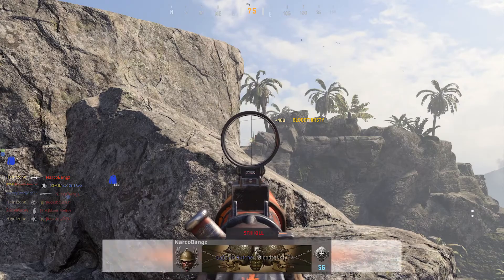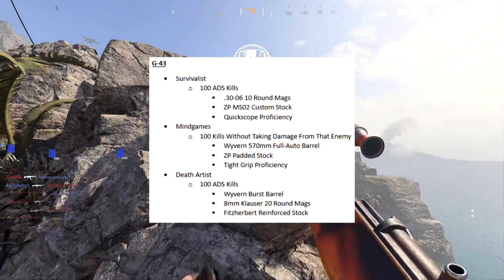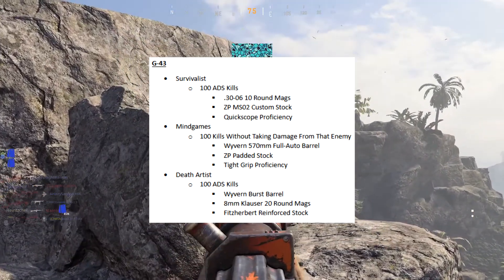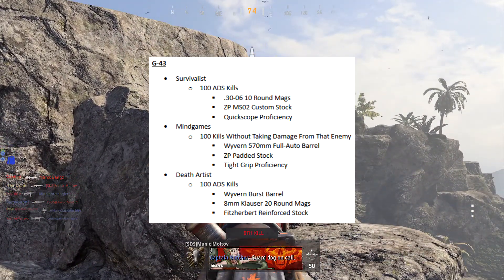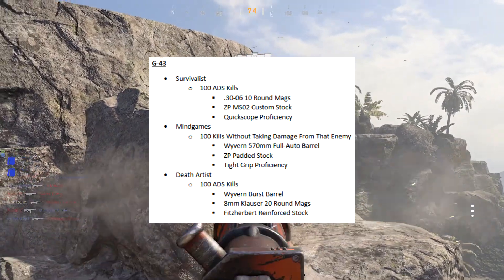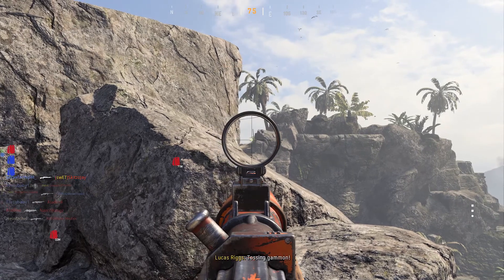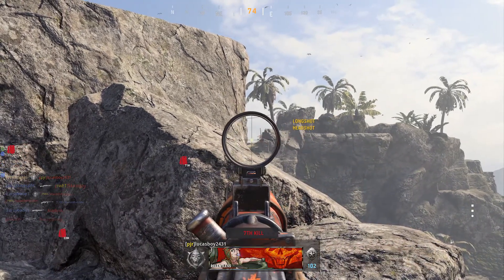Finally, moving on to the G43: for Survivalists, 100 ADS kills. For Mind Games, 100 kills without taking damage from the enemy that you kill. And for Death Artists, another 100 ADS kills, just with a different set of attachments. That's pretty much all there is when it comes to the marksman rifles.